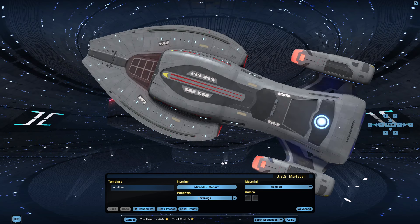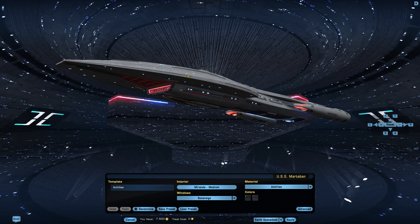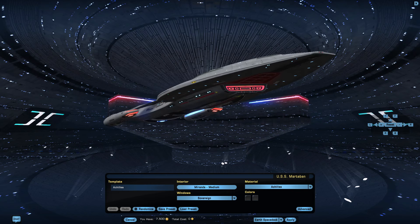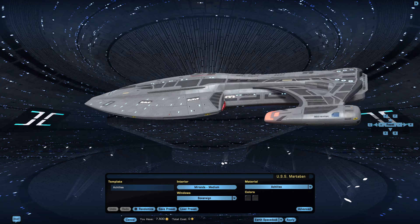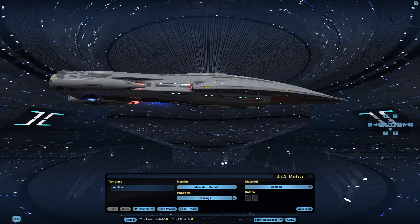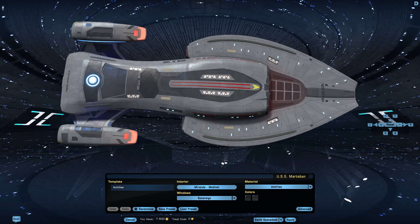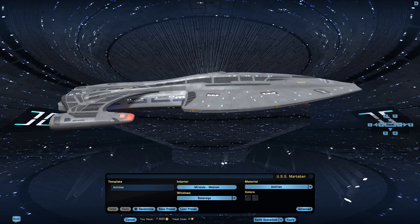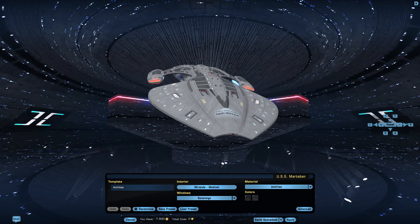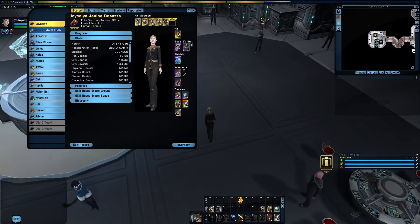Oh boy. Missed opportunity. Instead, they straight-ported it from Dominion Wars and then made a new model from it, though I am of the suspicion that they might have done something a little different. For those familiar with Star Trek Bridge Commander, you know there's a mod called Kobayashi Maru, which includes the Achilles — which suspiciously looks a lot like the model we see here in STO. I'm not making any real accusations, but I suppose it has to be said.